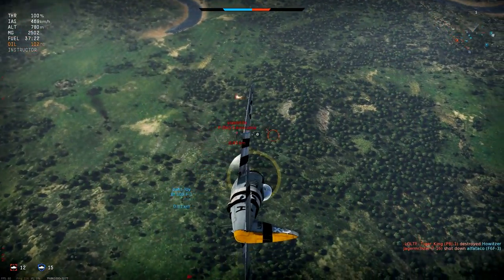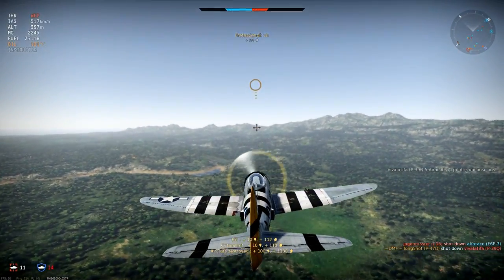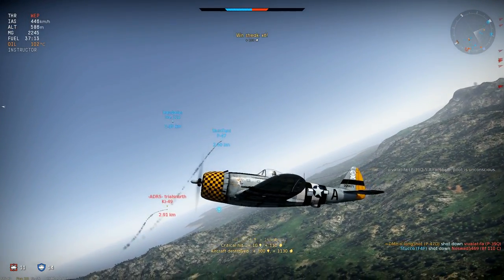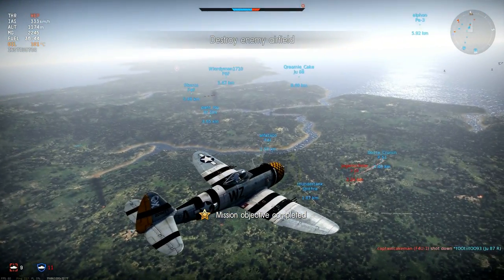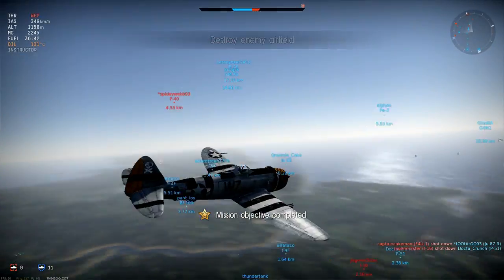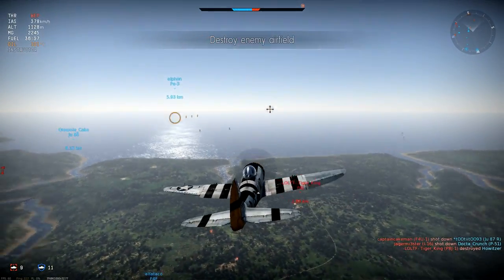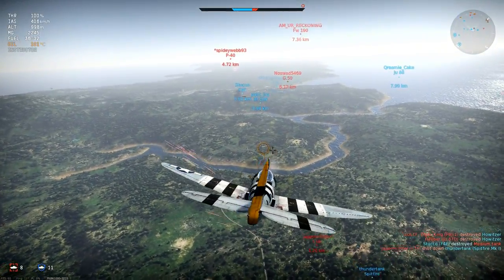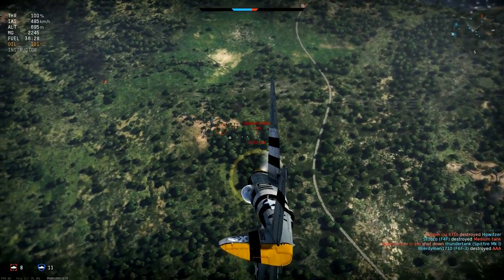Now I've climbed, I'm able to re-engage the furball with an altitude and speed advantage, and that lets me pull off intercept attacks like this. You have to roll the plane to match the target's heading — don't rely on the rudder to adjust your aim as it's simply too weak. I've climbed again and I'm ready for another intercept diving attack, this time on the I-16. Just with that bit of altitude advantage and the speed from the dive, I have all the odds in my favour.